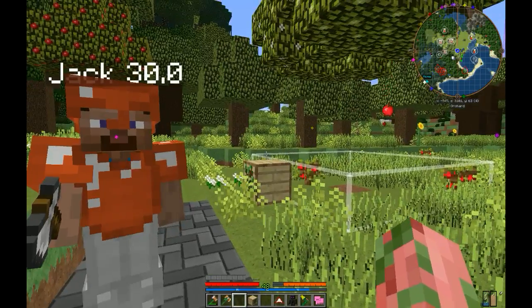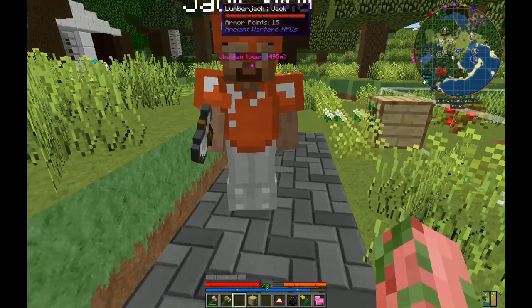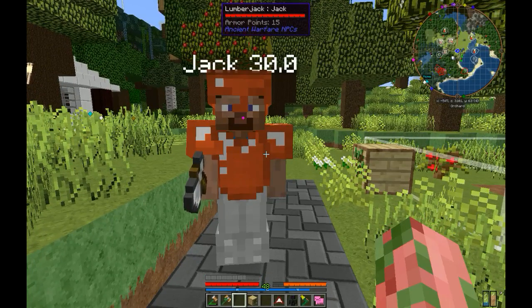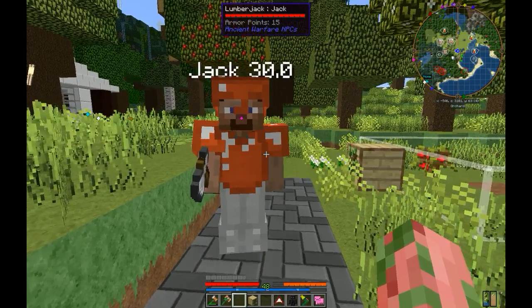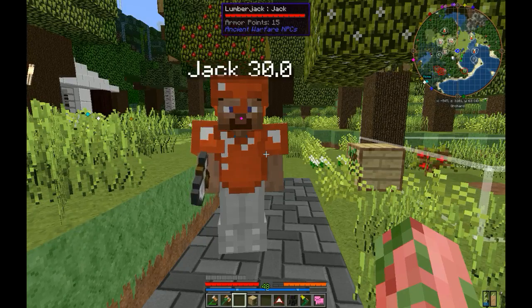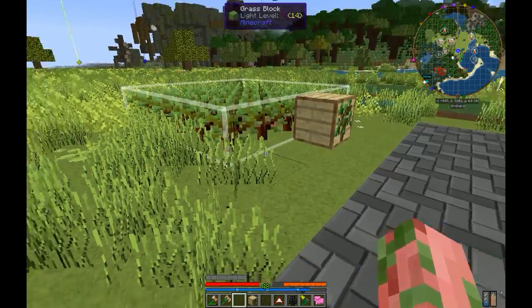In order to automate your tree farm you're going to need a lumberjack. We have ours right here — his name is Jack. All you need is a worker NPC and give him a hatchet, an axe. That makes him a lumberjack.